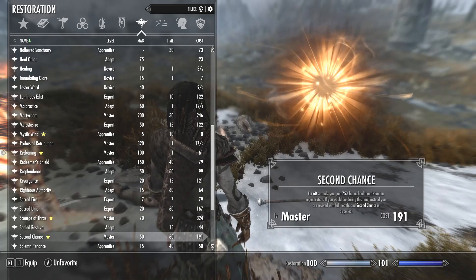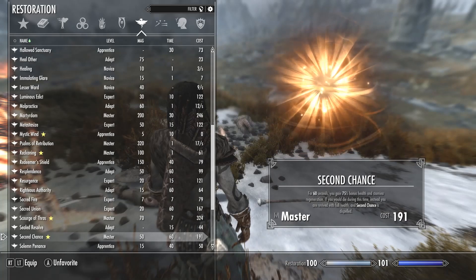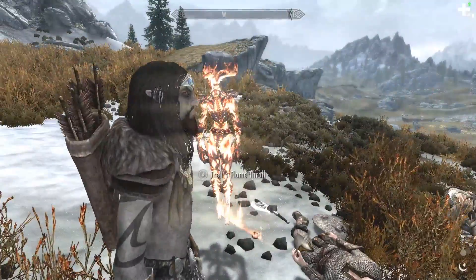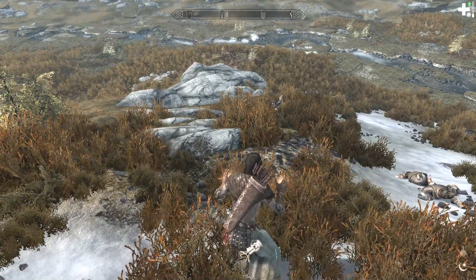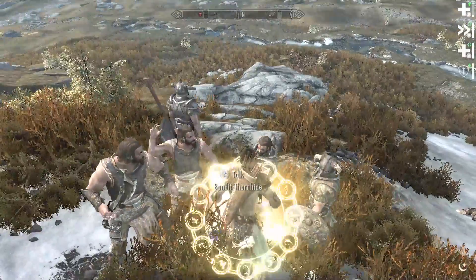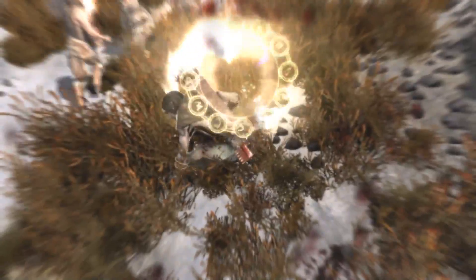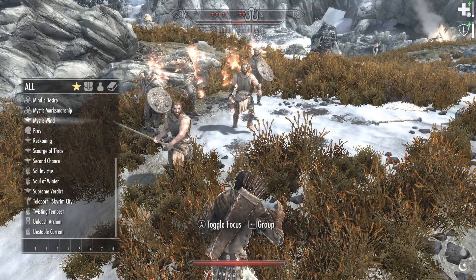Next I want to dive into Second Chance. For 60 seconds, you gain 75% bonus health and stamina regen. If you would die during this time, instead you are revived with full health, and Second Chance is dispelled. We're going to cast the spell and then have a little party — that would be kind of pointless to jump in without it. This is a 60-second buff. As you can see, I have died. They have converged on my friend. But wait — ha ha ha! And we're good.